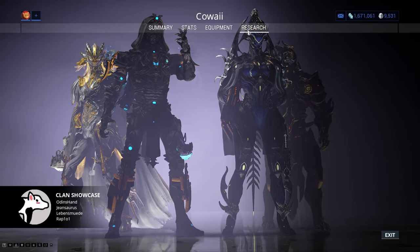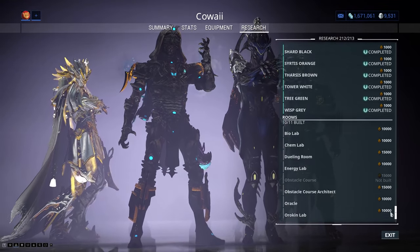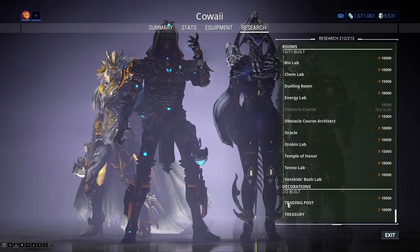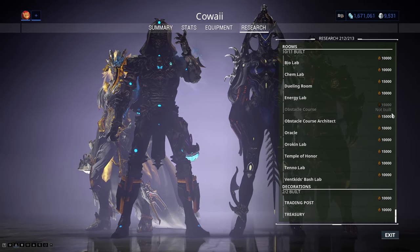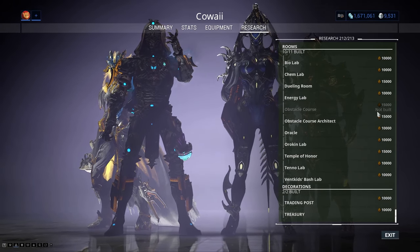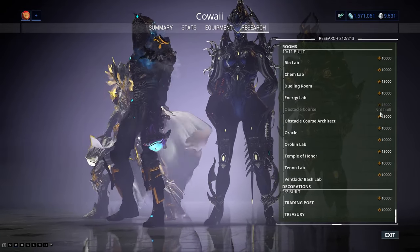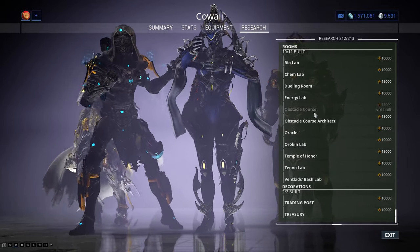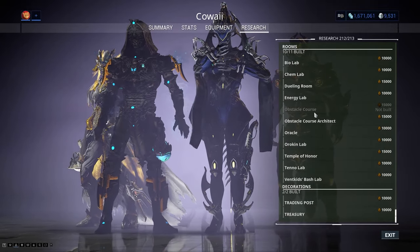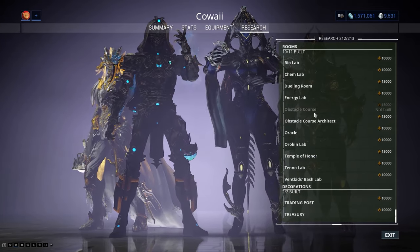In my case, I have 212 out of 213. If I scroll to the bottom, the only thing I'm missing is the regular obstacle course. This is where affinity can get weird — if you've been to my clan while it was featured, some of you ran the default obstacle course, so you know I've built one. But because I don't have one presently built, I don't have the affinity for it. It's not like mastery rank — you have to have one currently built for it to count.